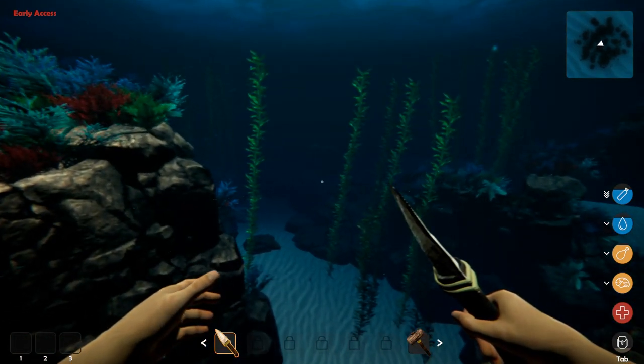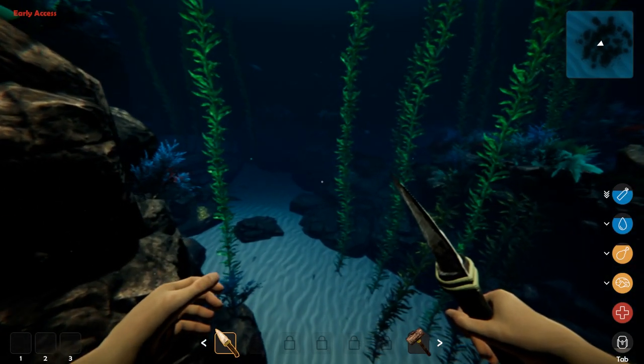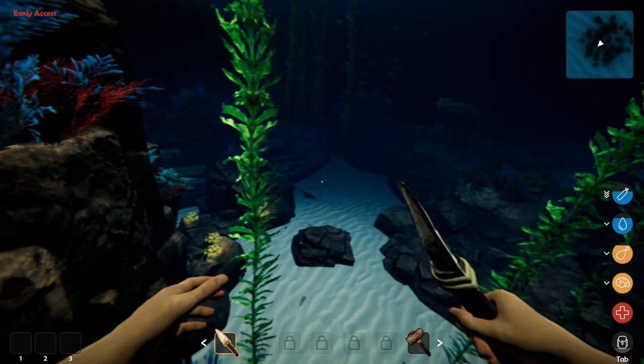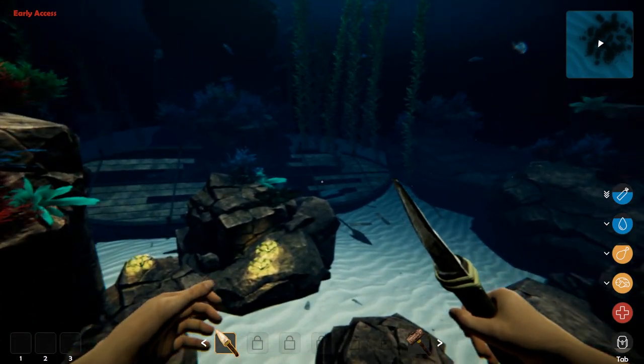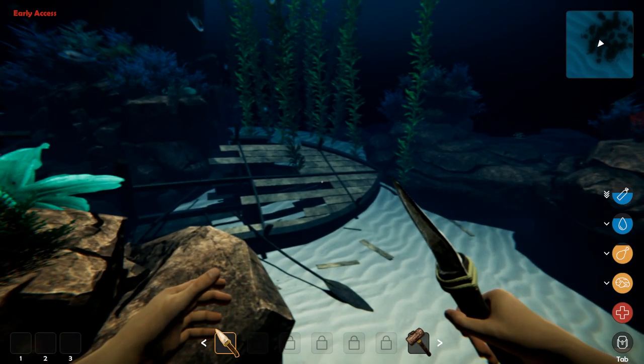You need to make a raft to get to the next area, and if you waste your materials you might get stuck here. I'm not really sure — I have a feeling stuff respawns but I can't say that for certain. From this ship right here, we can get planks or sticks.